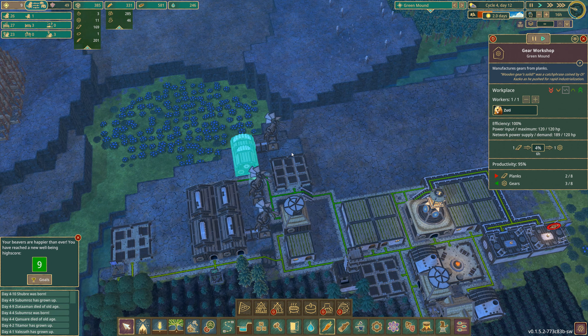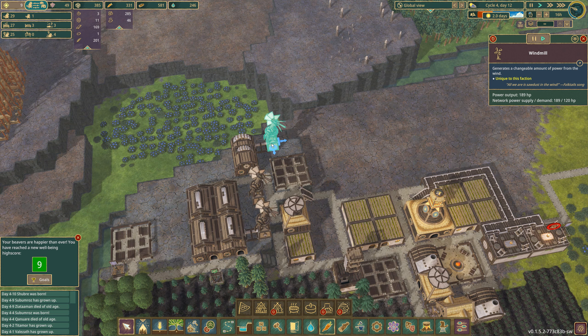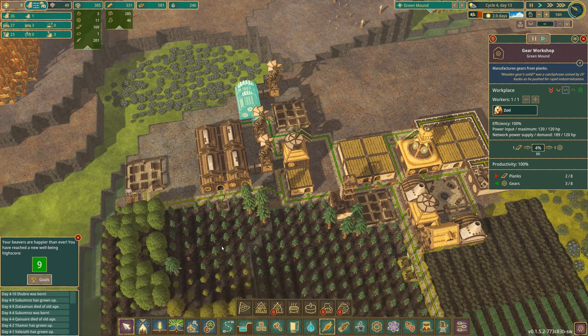Okay, so the cog maker is making cogs successfully. Power supply, power demand — okay, that appears to be fine. We appear to be making gears. We have gears! Yes, we have gears.